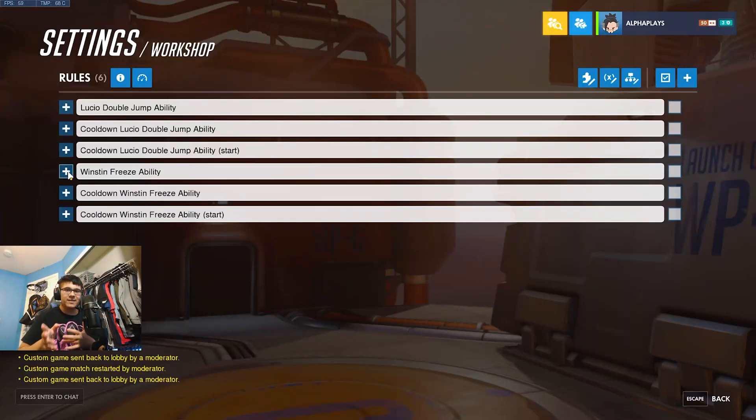We're moving on to the Winston ability. Quick editor note: I actually decided to split the Winston freeze ability into two teams because it wasn't working properly — sometimes it would freeze the player by accident. So I split it into two teams so that doesn't happen anymore. If you're wondering why there are two rules — team one and team two — that's why. It's a little more complicated, but you guys will get the hang of it.